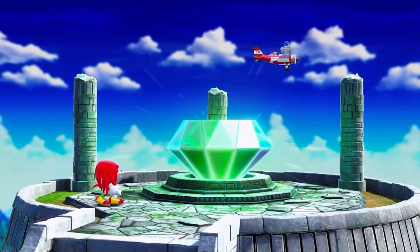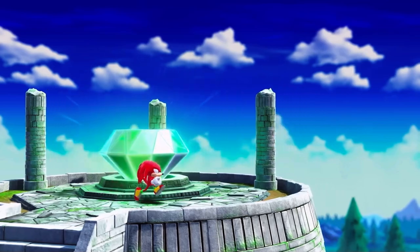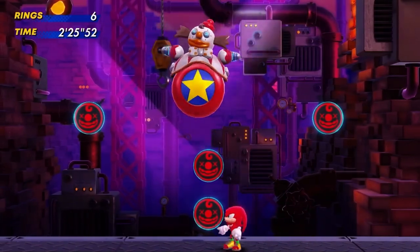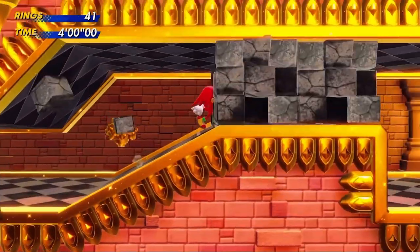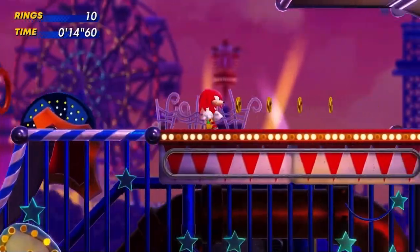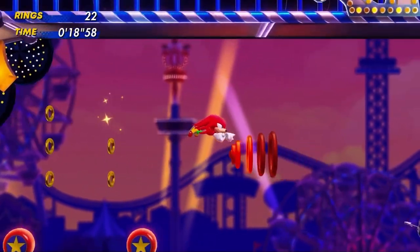Knuckles, the guardian of the Master Emerald, is quite literally rougher than the rest of them. He can glide around in the air and climb up almost any wall, but jumps a bit lower than the others. Knuckles can smash through breakable objects with minimum effort and, like Tails, can utilize his abilities to find hidden paths for the team to explore. He's the ideal character for experienced players seeking a bit of a challenge.